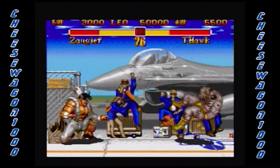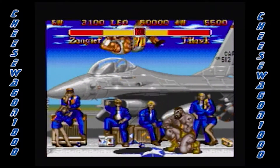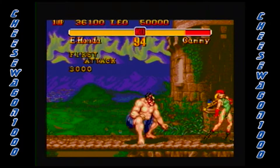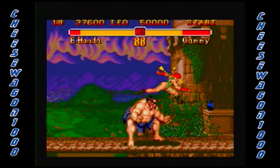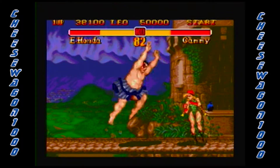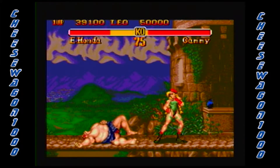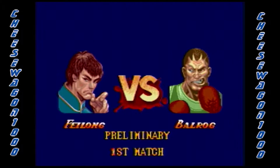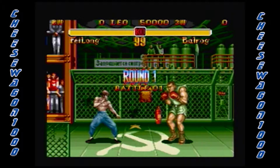The four new characters are T-Hawk, an indigenous warrior from Mexico; Cammy, a 19-year-old female special forces agent from England; and Fei Long, a Hong Kong movie star who pretty much almost looks like Bruce Lee. I mean, look at it — don't you think he looks like Bruce Lee?